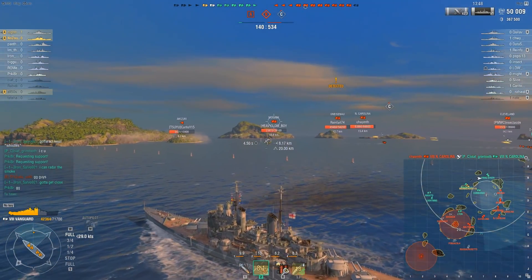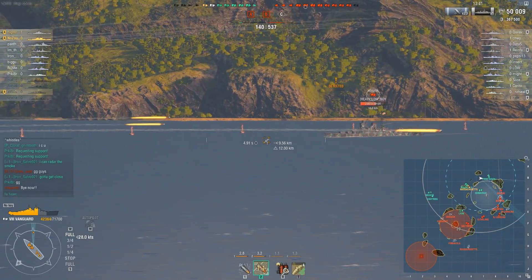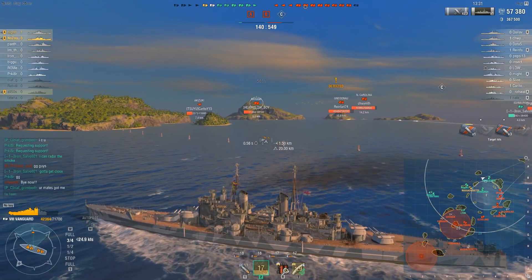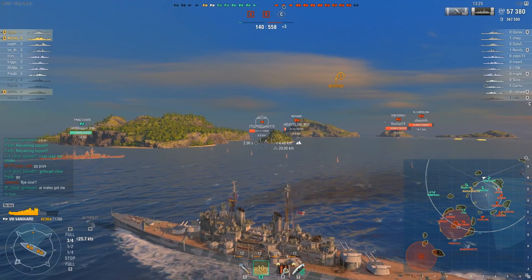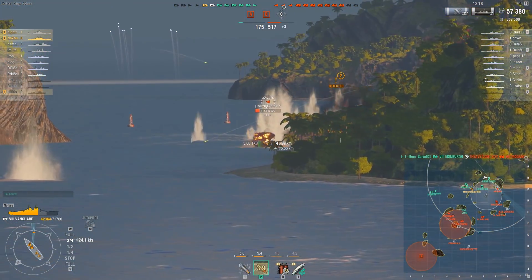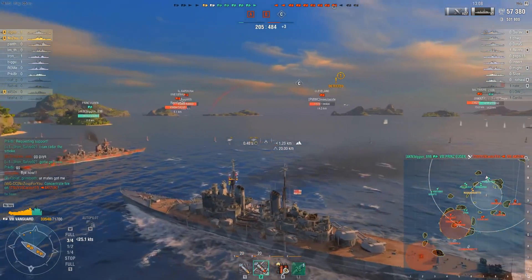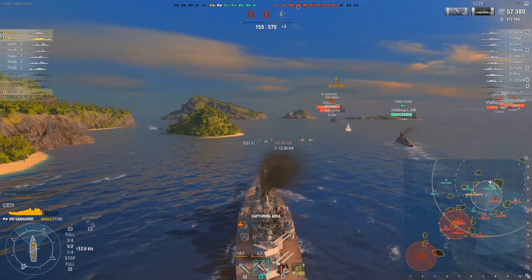Vanguard got off to a very rocky start — she was quite underwhelming in just about every single aspect. So what's changed on this tier 8 premium? For starters, her reload was reduced from 28 seconds to 25. Damage per minute was one of the huge detractors of the previous version. Her HE damage has been increased from 5,300 to 6,300 per shell, because in the last iteration even her HE was garbage.